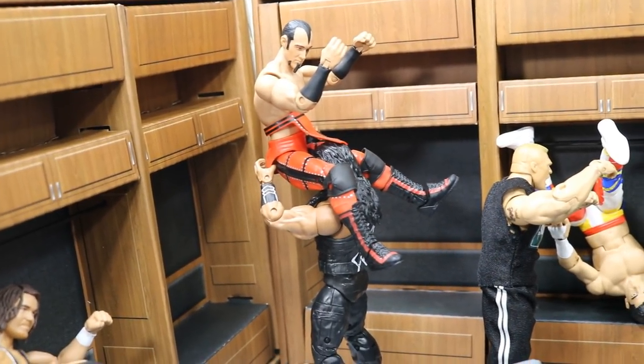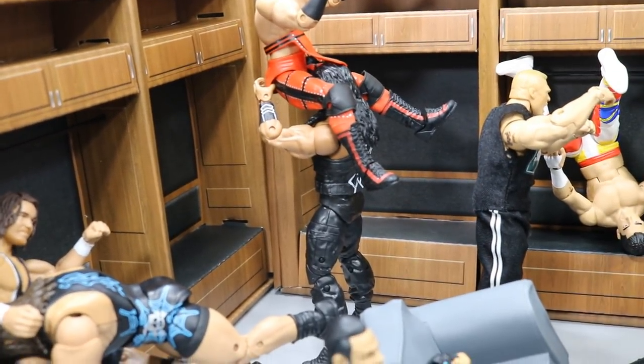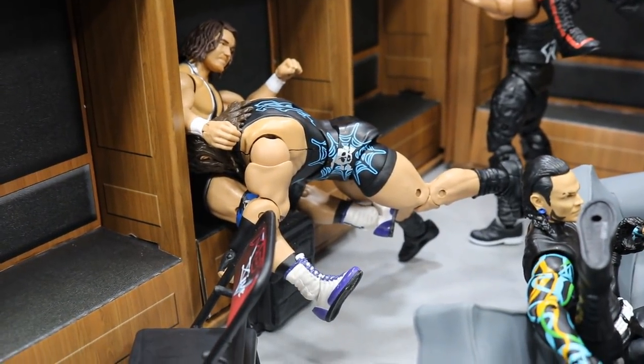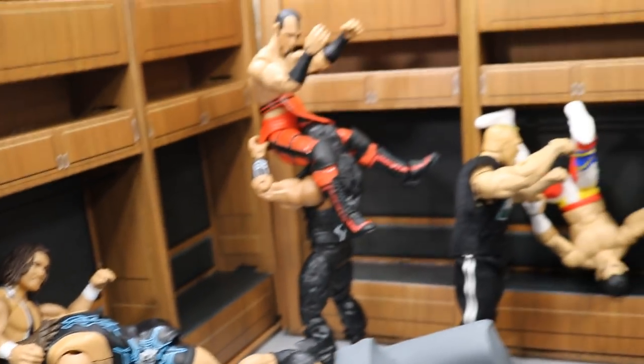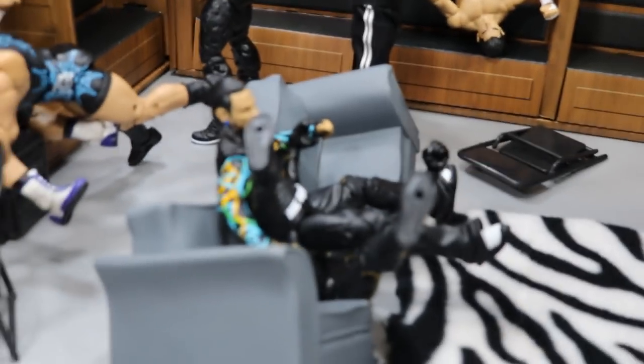Over here we have the Big Dog Roman Reigns loading Victor up for a powerbomb — looks like he's going to bounce his skull right off that top shelving unit, so poor Victor is still continuing to get buried by Roman over there. Over here we have Rhino spearing Chad Gable into the lockers as well, so with all three of these men hitting the lockers at the same time, these things are going to collapse at any given moment.